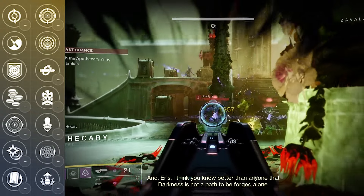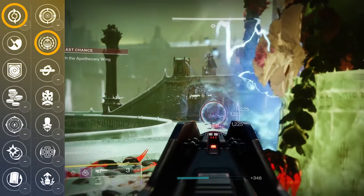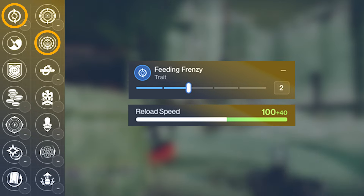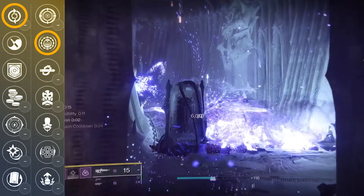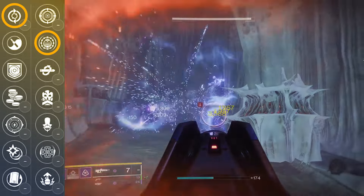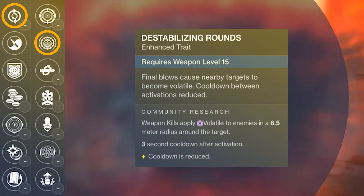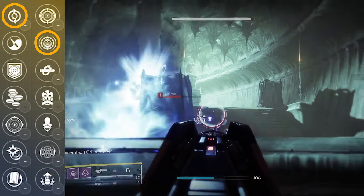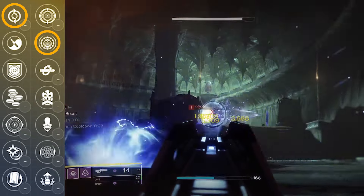One of the first combinations I want to talk about feeds into the fact that this is a void weapon, and that's pairing Feeding Frenzy with Destabilizing Rounds. Elsie's already has a rather high reload-based stat, which means it only takes two kills to max out your reload at 100 — extremely easy to do consistently, especially when paired with Destabilizing Rounds. When you factor in that Feeding Frenzy is giving you a reload multiplier, additional stacks will still reload even faster beyond the max stat, so we're still getting benefits even beyond those two initial kills. Pair this with Destabilizing Rounds, which is a fantastic perk for ad clearing on its own, and it elevates the weapon while complementing Feeding Frenzy, allowing you to keep stacks up consistently while ad clearing.